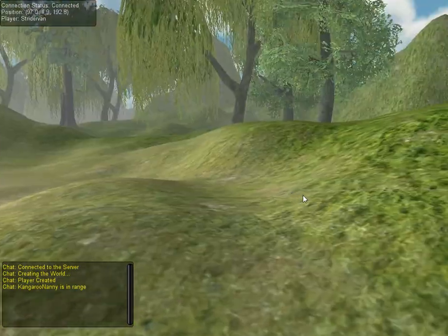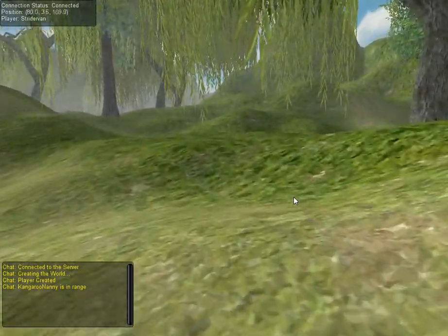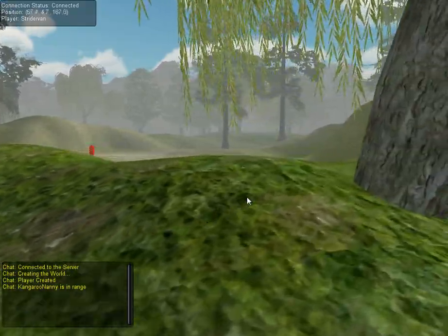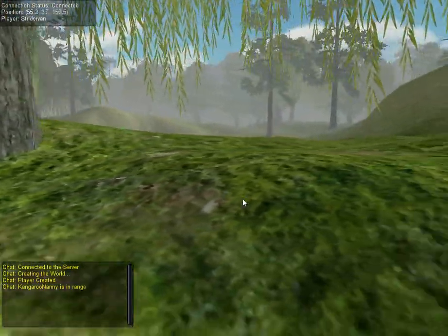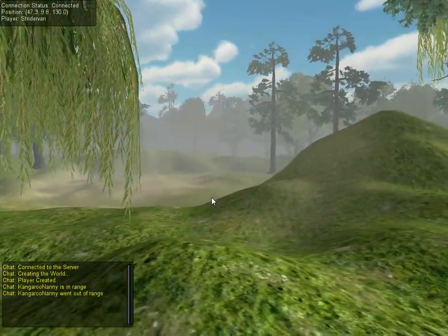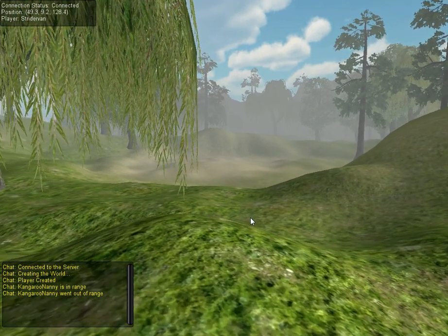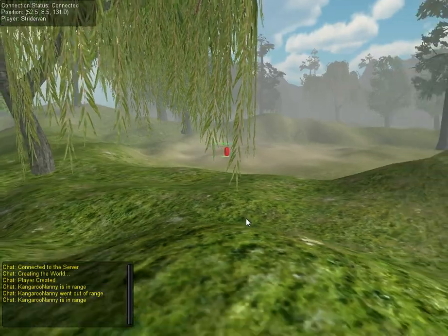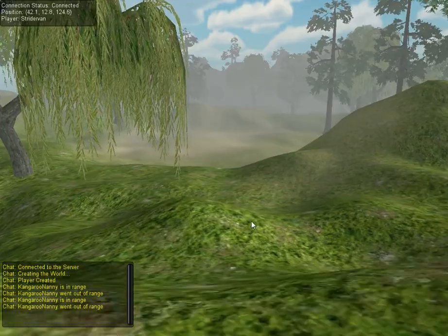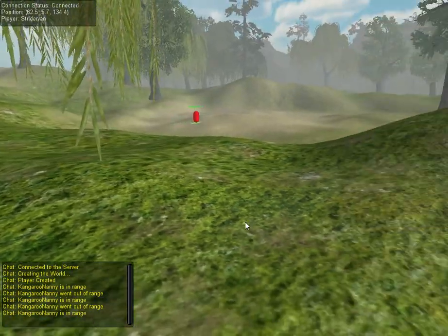So let me get out of range from him and I'll show you what happens. Let me tell him to move a little bit further so you can see. There he is — he's disappeared, as you can see in the chat window: Kangaroo Nanny, out of range. And if I go closer, there he is — he appeared again. I'll get away from him and there he's disappeared again. If I get closer, he is back in the scene.